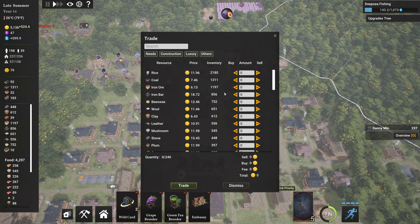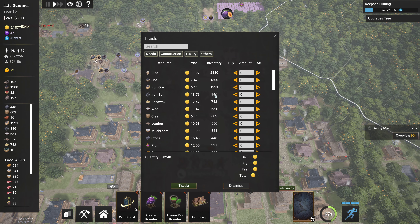Danny Min here and welcome back to another episode of Kingdoms Reborn. We're gonna do a trade — I need medicine. I have money, oh that's good. I just loaded the game in so no idea whether I had money or not.